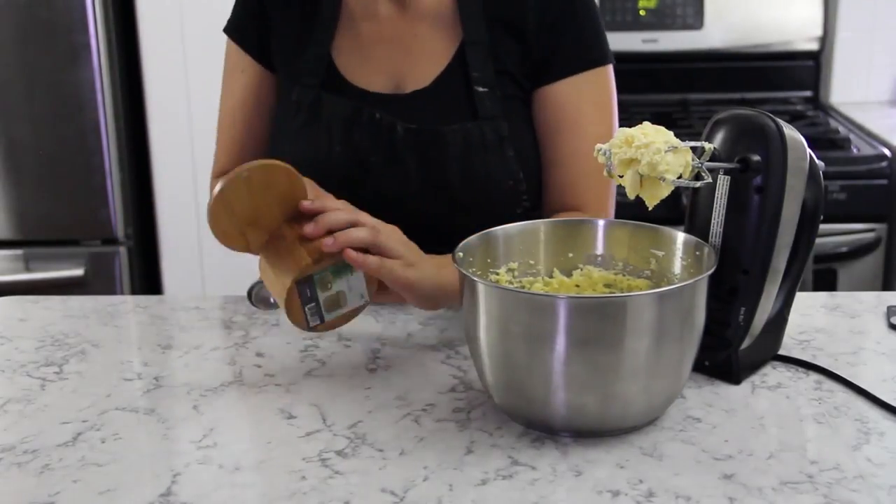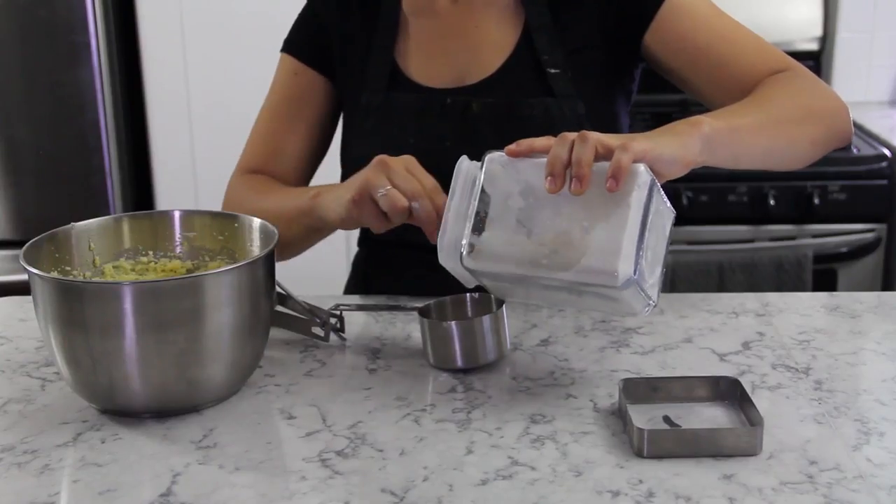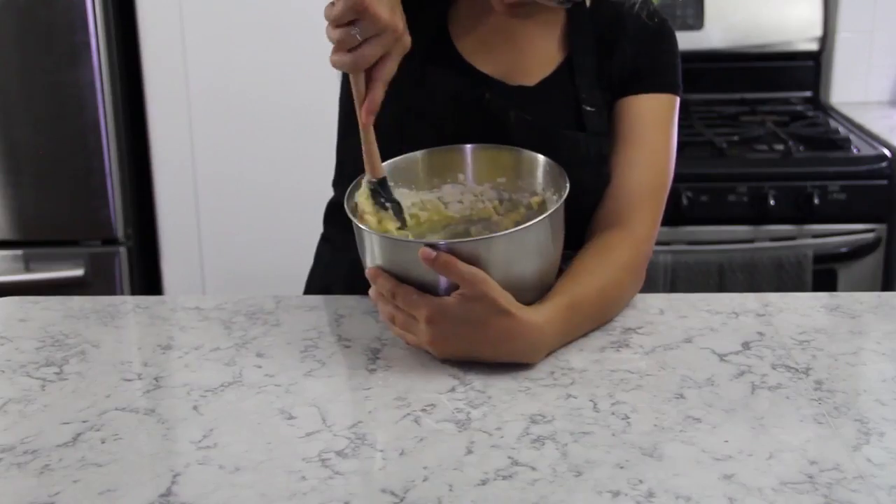Now you take half a teaspoon from your salt pile, add one and a half teaspoons of vanilla plant essence, and gently stir in your two cups from your sack of flour.